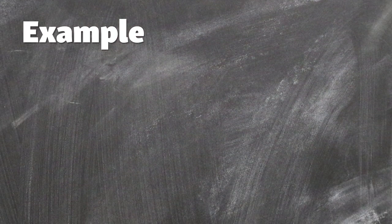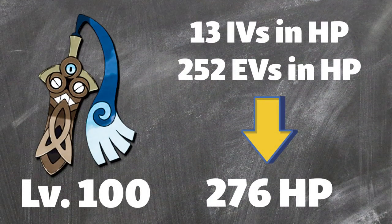If we go back to our Honedge, we can see that if we put 252 EVs in HP, our Honedge will have 276 HP at level 100 if it has 13 IVs and 252 EVs in HP. After all this, you are probably left with the question: how do you get EVs?